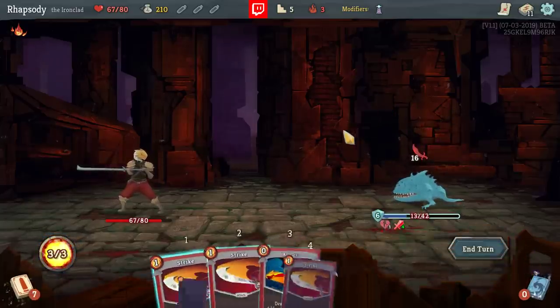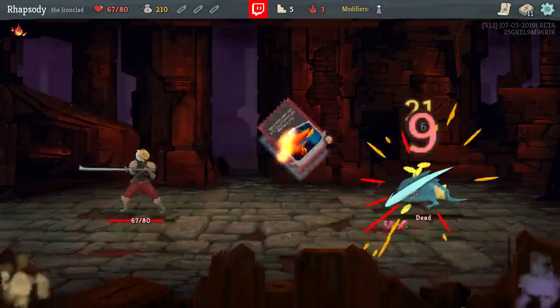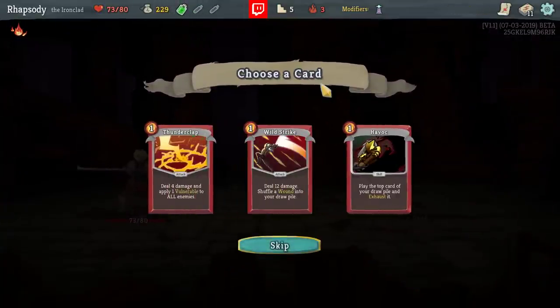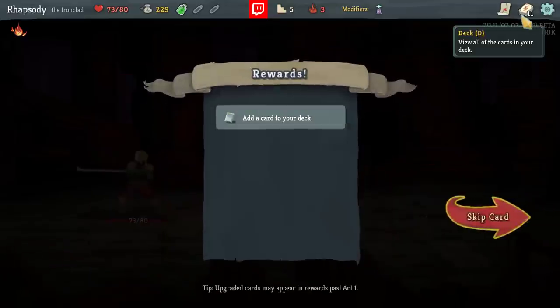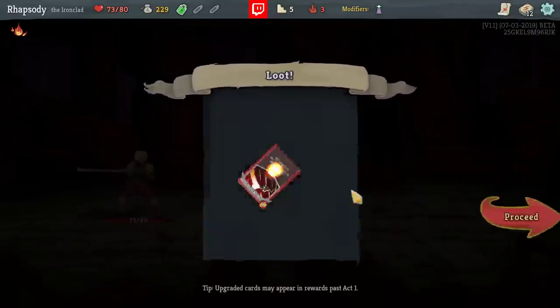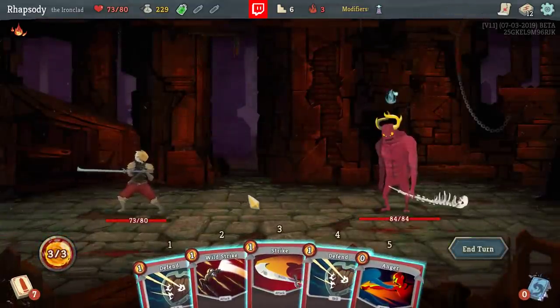I don't know what cohesive deck we're going to be able to format out of these rules. Obviously you can't go with a Perfected Strike Belt — actually, can you? I think so. Thunderclap is a little bit of a problem — it's a vulnerability applier, so you want to play it really early on, but you can't. Wild Strike would be played at the end of a turn regardless, and it's another Strike card. Let's try and see if we can get Perfected Strike built.